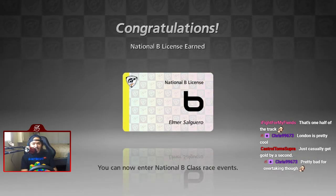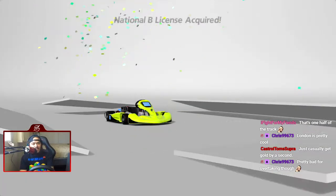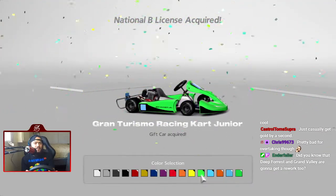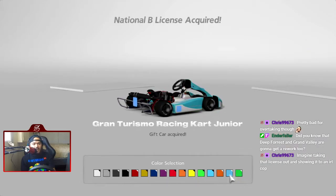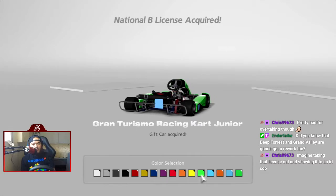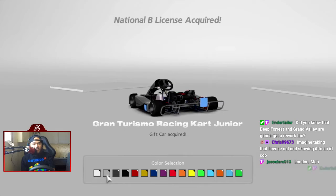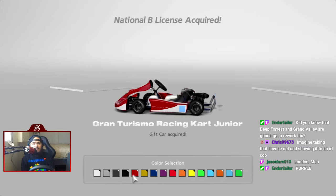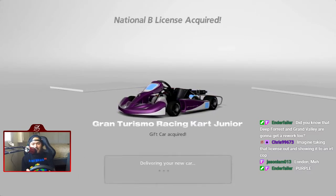We've acquired our National B License, and now we can enter National B License events. I made it, mama! For getting our B License, we unlock the Gran Turismo Racing Kart Jr. There are a lot of colors we can choose from. I associate this car with arrive-and-drive karts, so... purple. Only because Ender said PURPLE in all caps — we're going with purple.